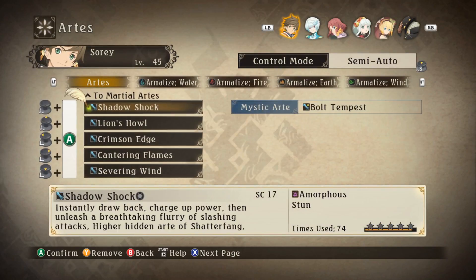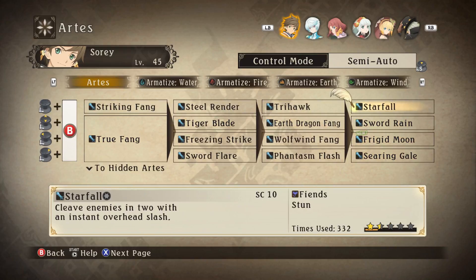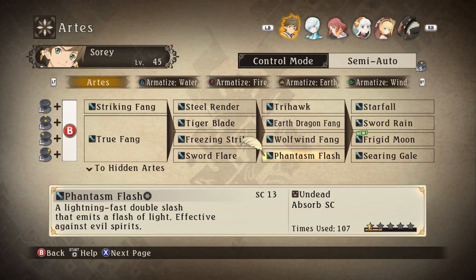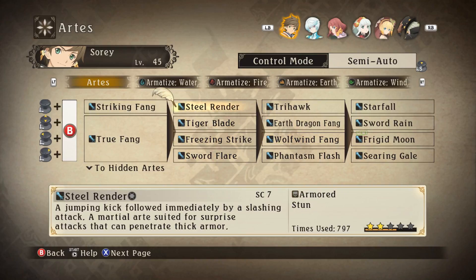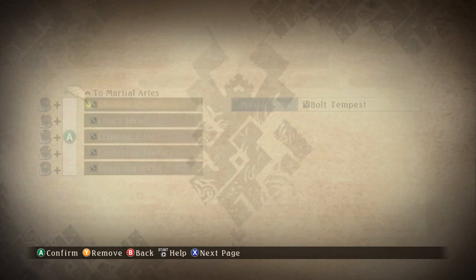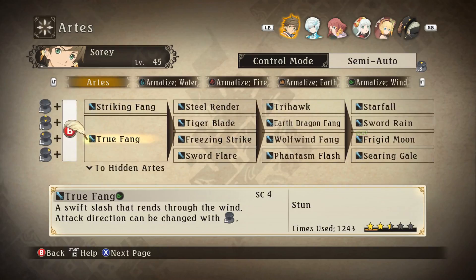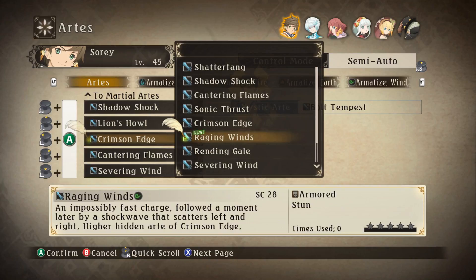Oh, he has Frigid Moon - that's no good, clearly a water type. He actually doesn't have any... Sword Rain is a water type as well? Are you serious? In what way is Sword Rain... I guess it has 'rain' in the word. It doesn't look like that at all, but okay. It's the only wind one we have - Wolf Wind. I guess we're going to be relying on the hidden arts - Swing Wind and Raging Winds.